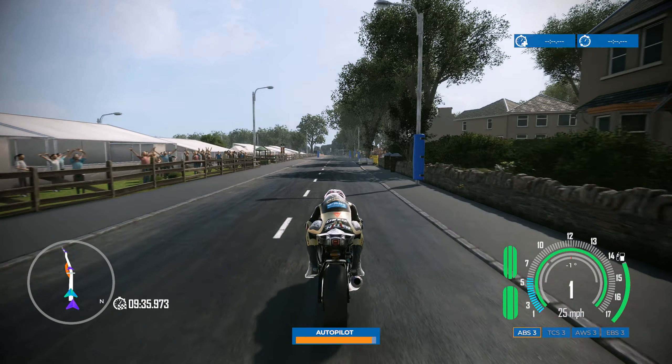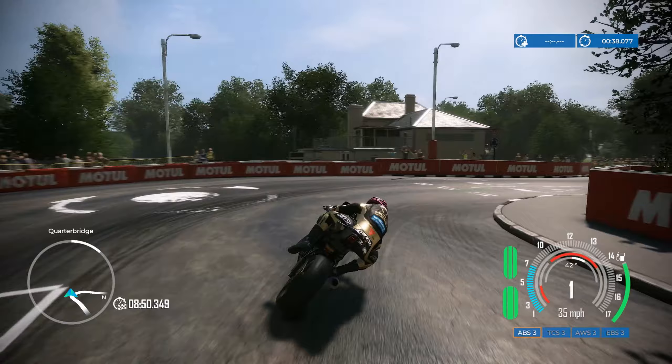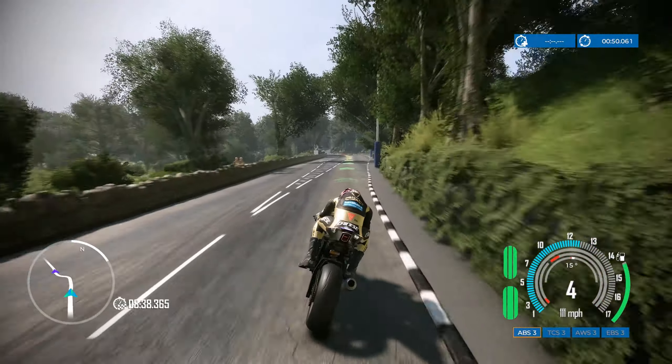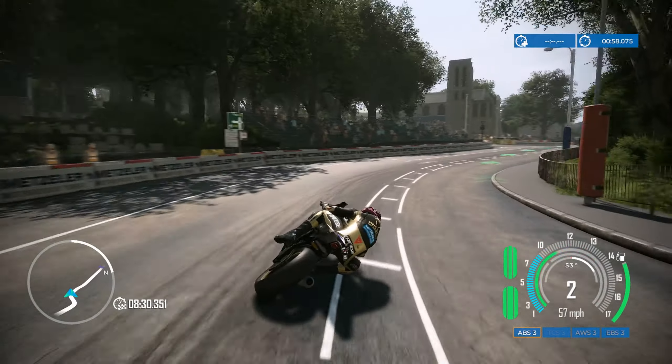I'm using manual gears and the clutch on the left shoulder button. Not sure how well we're going to do with this, so let's give it a go anyway. So obviously heading out of Douglas here. You can see on the bottom right there are my electronic aid settings on the bike. This is a new bike for me — on a bit of a big right-hand turn corner here, shifting down the gears, maybe a bit early. On the mini-map on the bottom left we've got a little purple arrow — that's another rider.